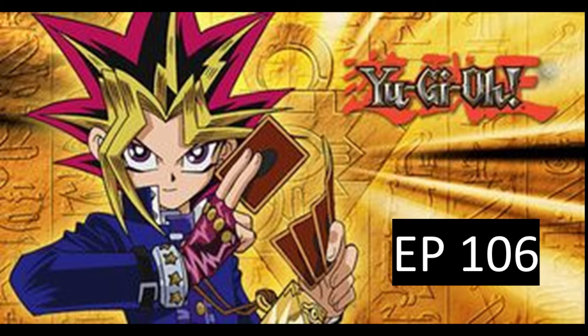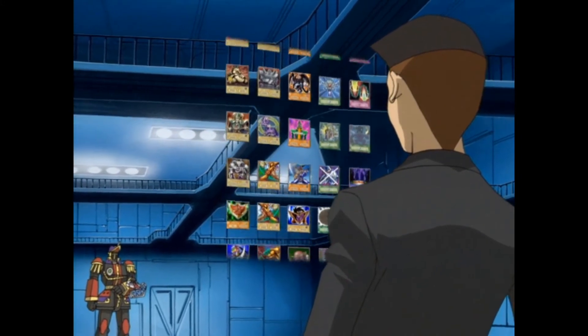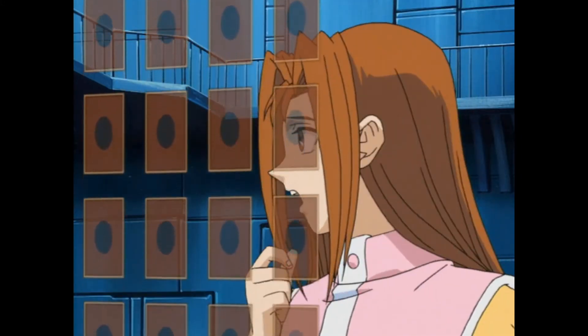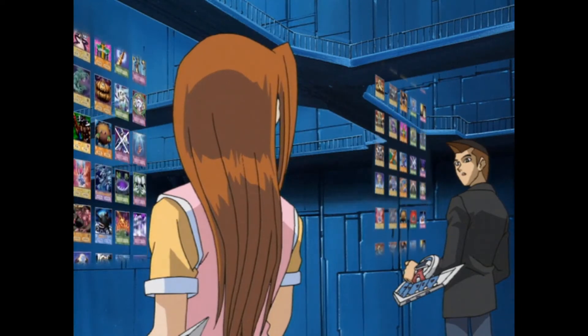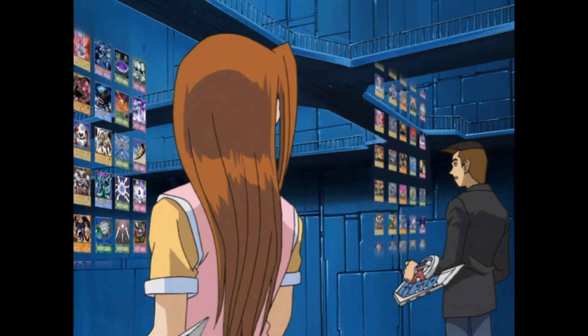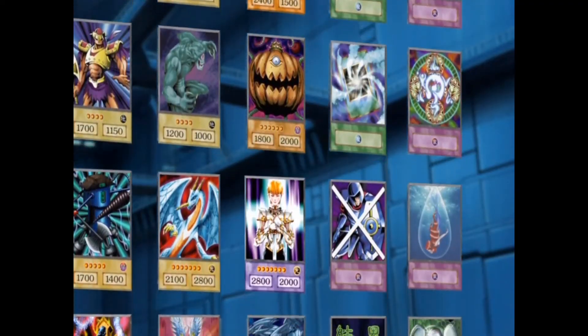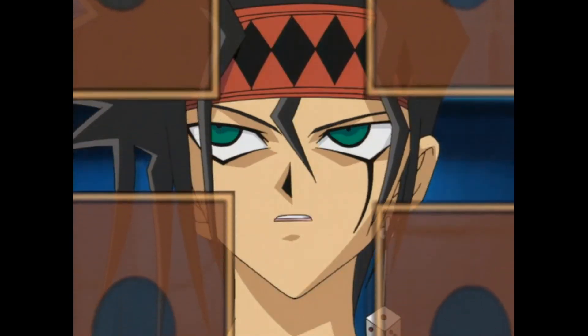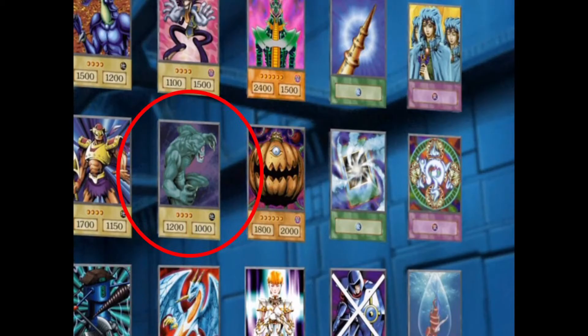In episode 106, this card can be seen when Duke, Tristan, and Serenity are building their decks for their duel against Nesbit. In the clip, Serenity is guided to trust her instincts and pick a variety of magic, trap, and monster cards. If you missed it, a couple of freeze frames are provided showing the card's appearance.